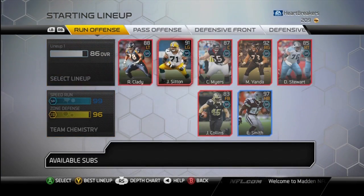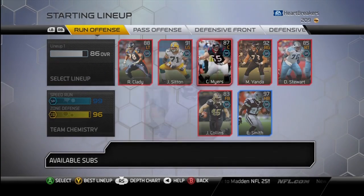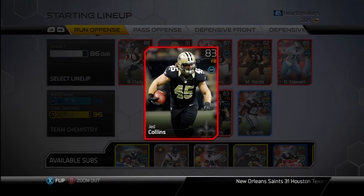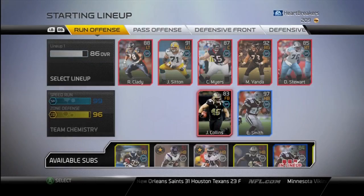Let's start out on the line. We've got Clady, Sitton, Myers, Yonda, and Stewart, which all give plus 9 to the speedrun. We've also got Jed Collins, which is the fullback you want to pick up if you're doing this speedrun, because he gives plus 13.